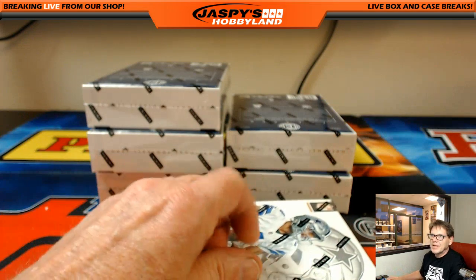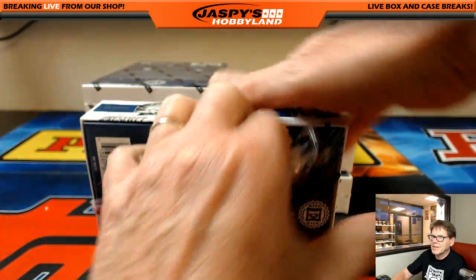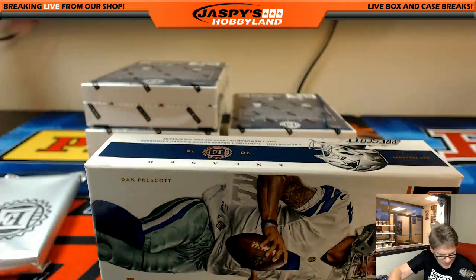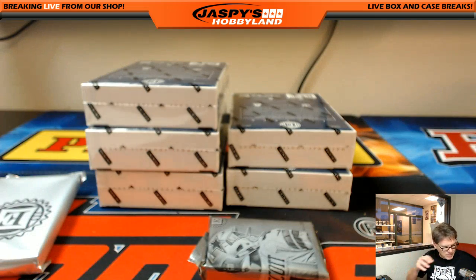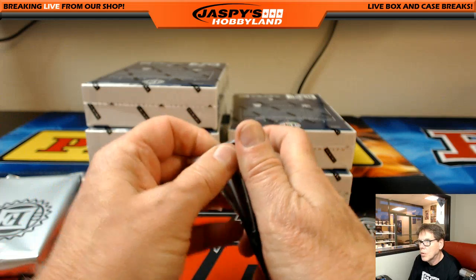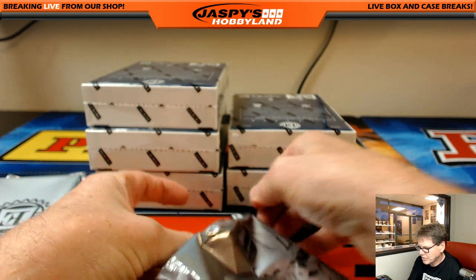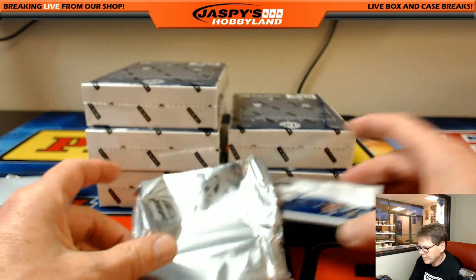Man, I could do this stuff all day. TJ Joe hits 8s and 9s, the boss man hits 10s — whatever that means. Alright, next box. It's in the $230 to $250 range around the business I think for a box. Alright, first up: Doug Baldwin, Seahawks.